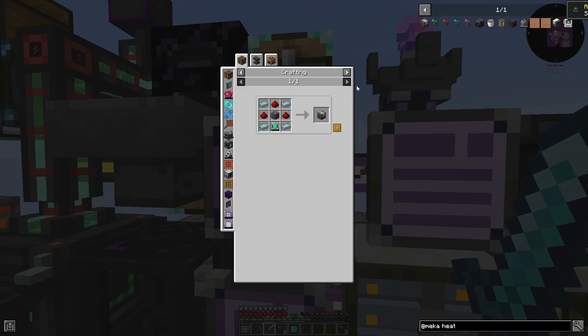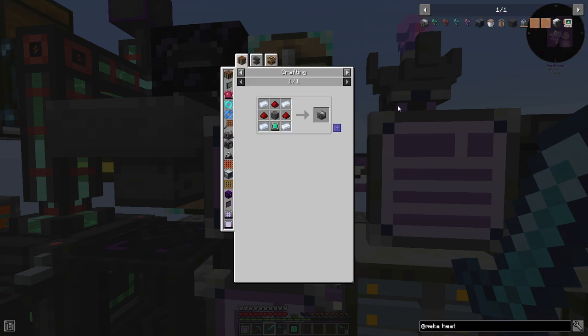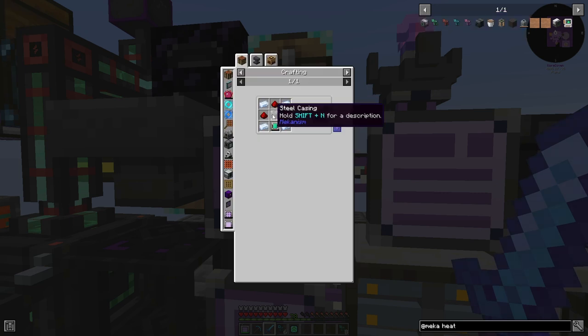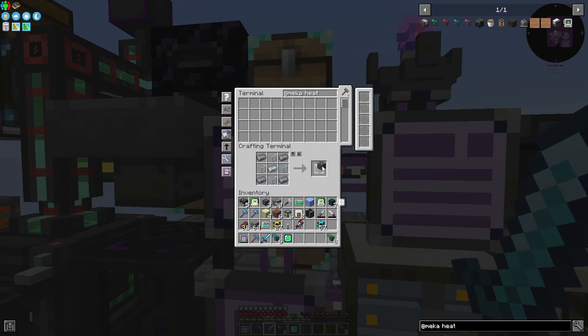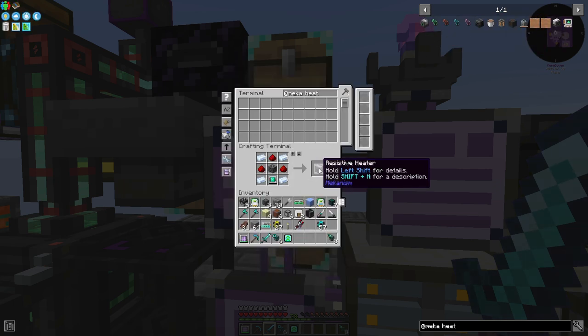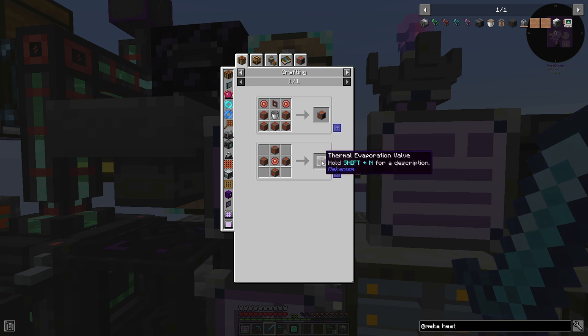We're back, and we're going to make a resistive heater — because that's what we need. We'll also need another valve for the evaporation thing — evaporation valve, I think that's it.